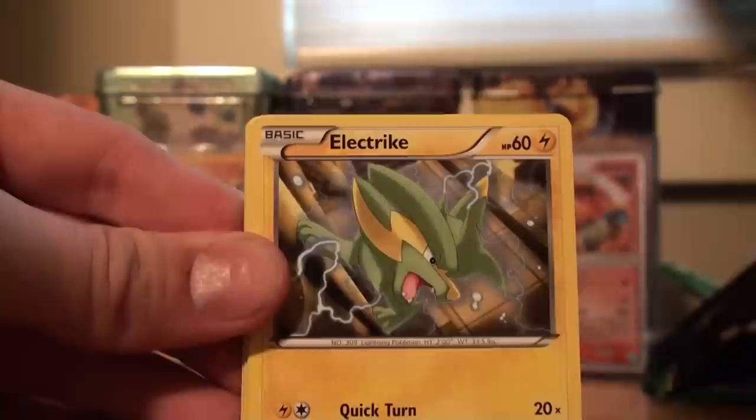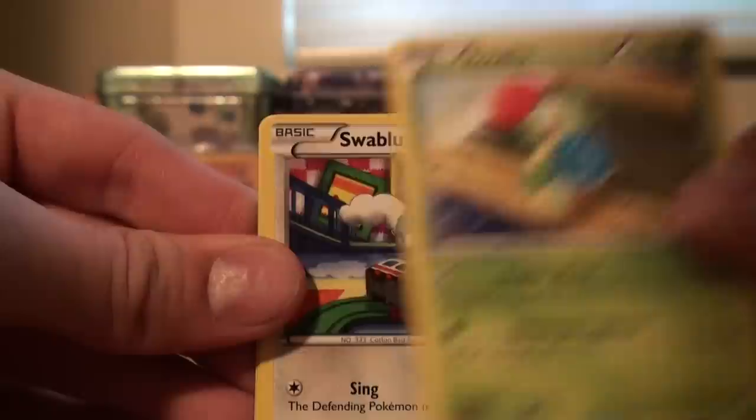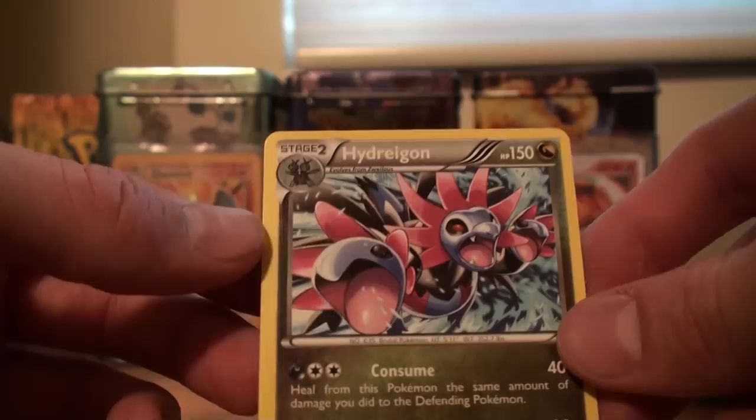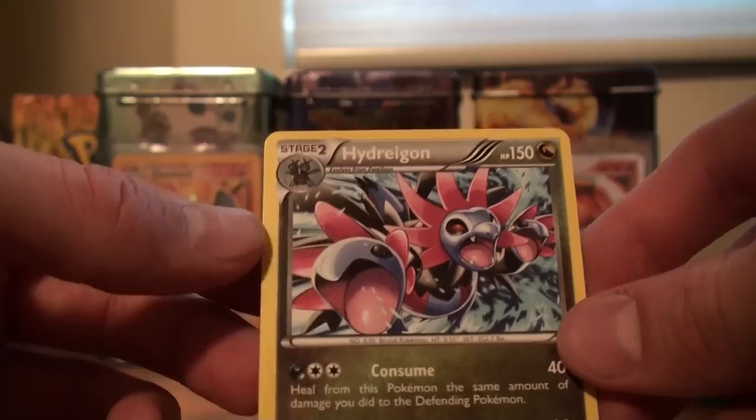We got a nice little Minccino, Golette, Electrike, Roggenrola, Slakoth, Roselia with cool artwork, Swablu, an Ender's Castle or whatever, Maractus, Geno Reverse, and a Hydreigon — but non-holo. I think there's a holo version, I can't remember if this is the good one. Destructor Beam — that's a funny attack. I'll set this one off to the side, I'm definitely gonna try and incorporate it within one of my decks. Coming up here on 15 minutes on the last pack — I apologize. Tried to make 12-13, that definitely didn't happen.